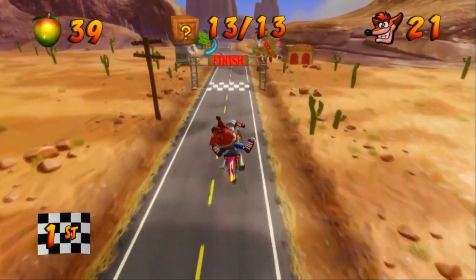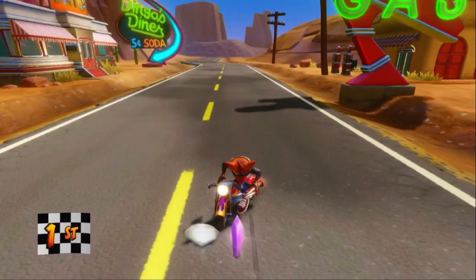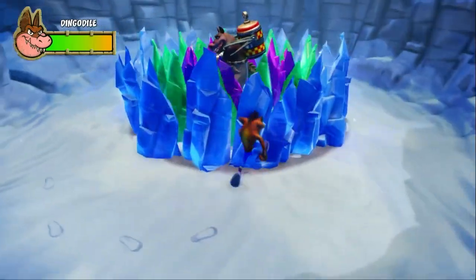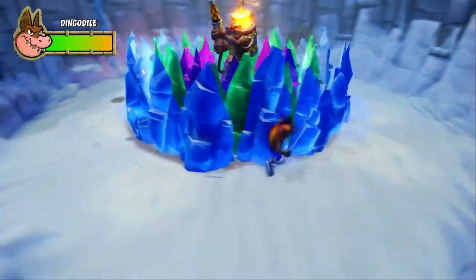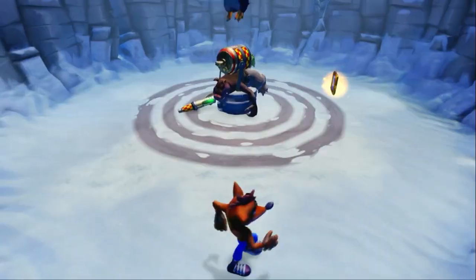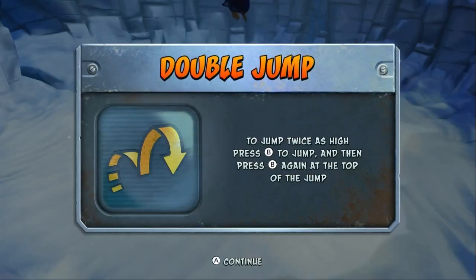With Hog Ride and Midnight Run both being vehicle levels, we can proceed to fight Dingo Dial. Speedrunners will usually get over the barriers early with a glitched slide jump, but that requires a spin to execute, so we have to beat him legit. And our rather ironic reward is the double jump, which needs no explanation.